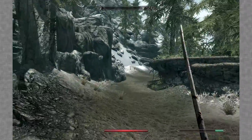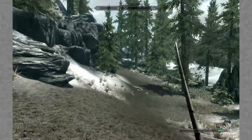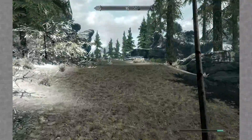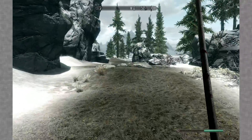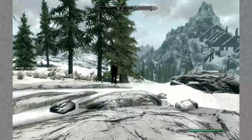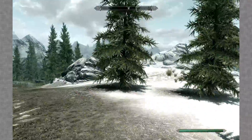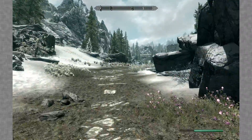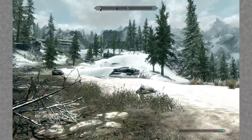Looks like we have to head back toward Helgen. I really wish I had more run speed but beggars can't be choosers. I want to try not to fast travel as much as possible - walking around and killing whatever you come across is fun. Oh, there's a wandering bard - I'm not going to talk to him but he's cool. Moving up toward Helgen using what remains of our stamina.